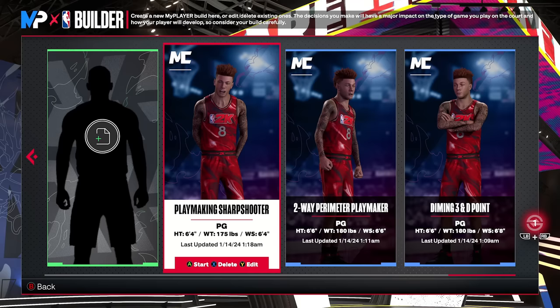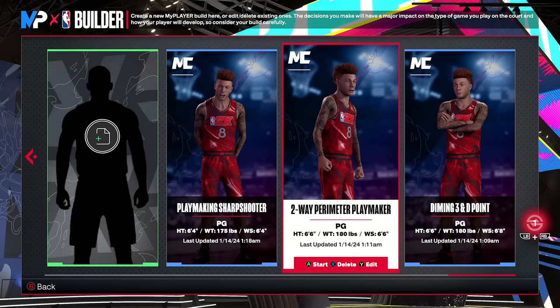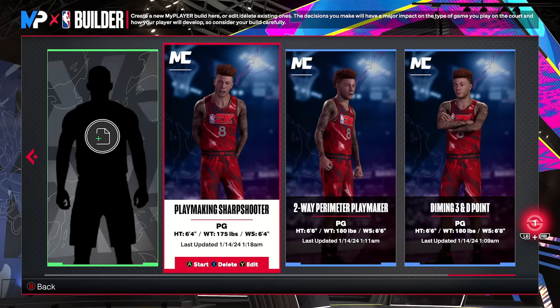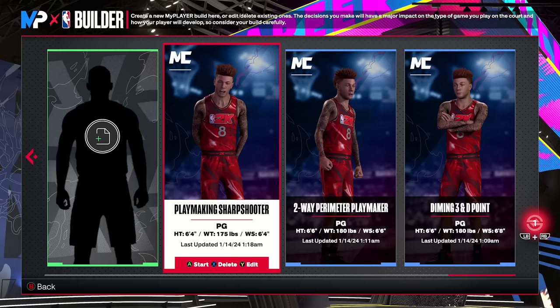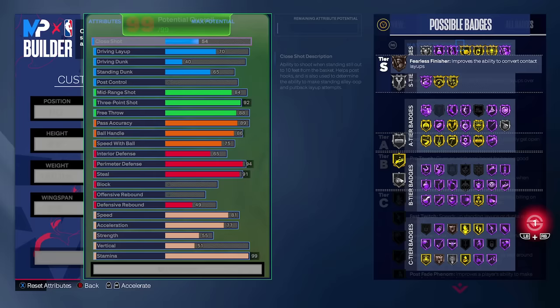Guards at 6'4" get the best jump shot in the game, period, but you have to be Starter 3 to get it, so it's very exclusive. If you're a more casual player, I highly recommend you go with one of the 6'6" builds. But if you're a sweaty, offensive, comp Pro-Am point guard, the 6'4" is a good one — and if you're Starter 3, that Patty Mills jump shot is absolutely insane. We'll start with a 6'6" though.